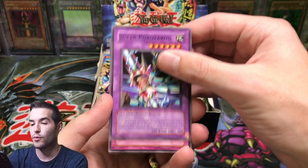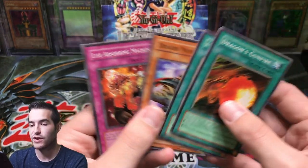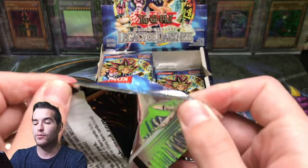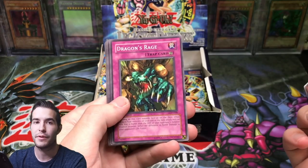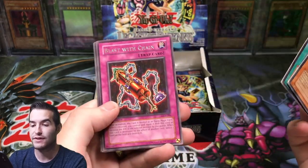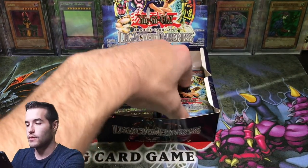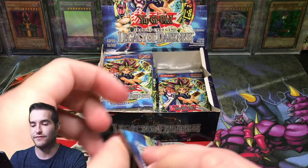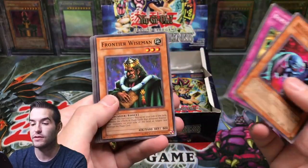Smoke Grenade of the Thief is also a short print, I believe, so you might pull one — that's just how it goes. Skull Knight number two — that's why nobody had one because you could only get it from this set and Dark Beginning, I think. So it was short printed in this set, definitely not easy to get. Blast with Chain. Gradius Option and Illusory Gentlemen. I'm not sure how the reprint has severely lowered the price — probably like a dollar now instead of 20. Even though it is a super in OTS, it's not a common, so they didn't completely kill it.